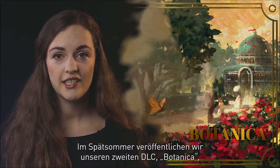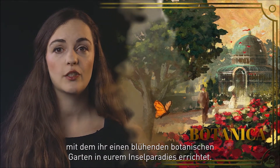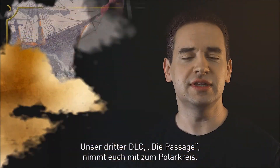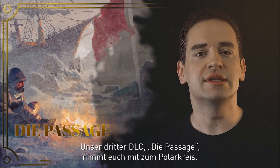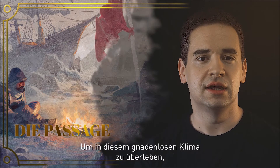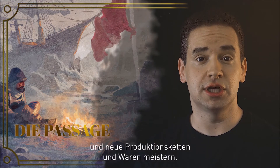Later in the summer, we will release our second DLC, Botanica, to allow you to build a flourishing botanical garden on your island paradise. Our third DLC, The Passage, will take you on an adventure to the Arctic Circle. To succeed in this merciless climate, you'll need to construct an Arctic outpost and master all new production chains and goods.